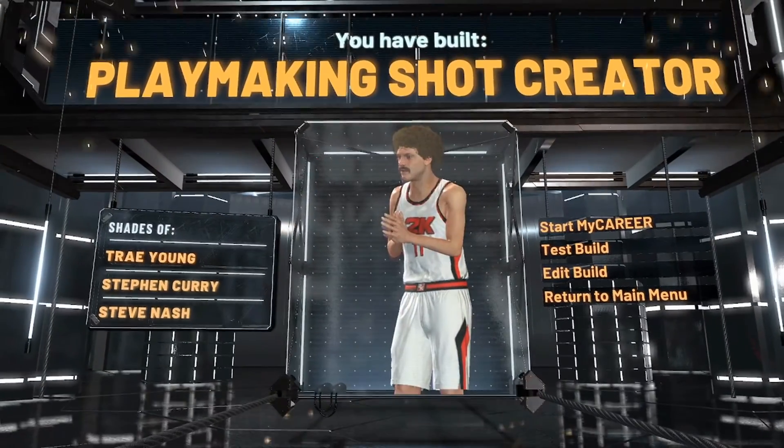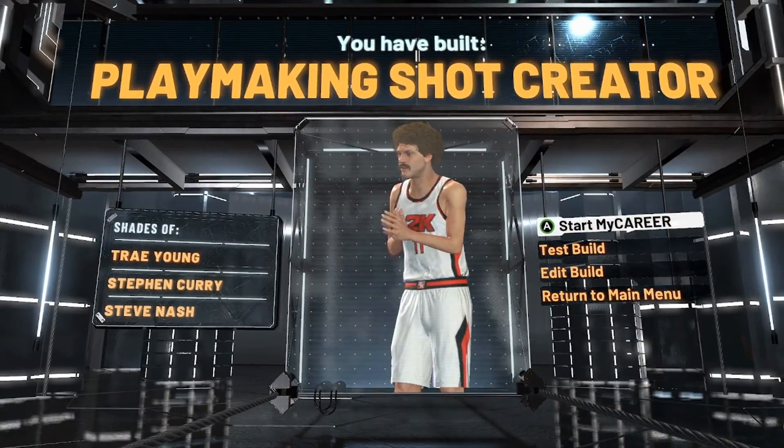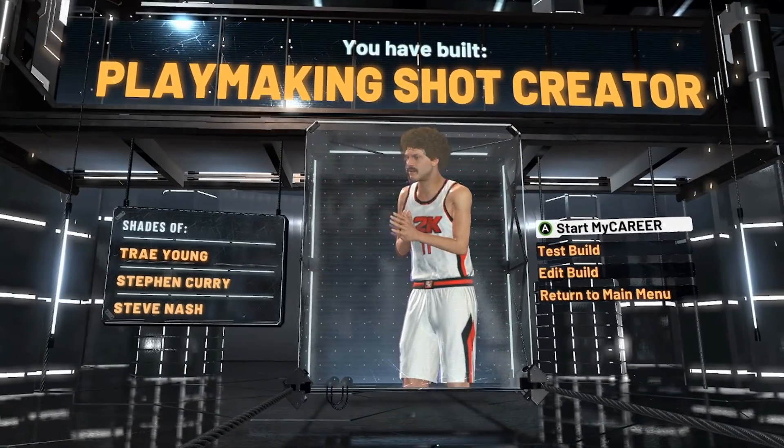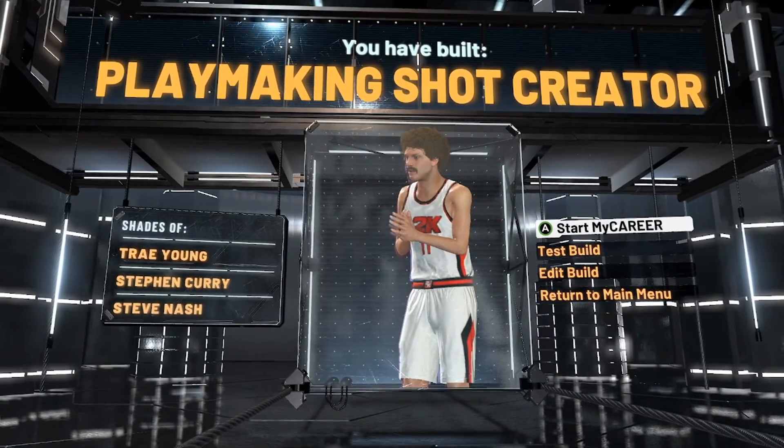And here we have the Playmaking Shot Creator. Right at the top we've got our boy Trey Young — we also got Steph Curry and Steve Nash — and guys, we all know this is a real Trey Young build. But before you guys click off the video, let me show you guys all of the badges.